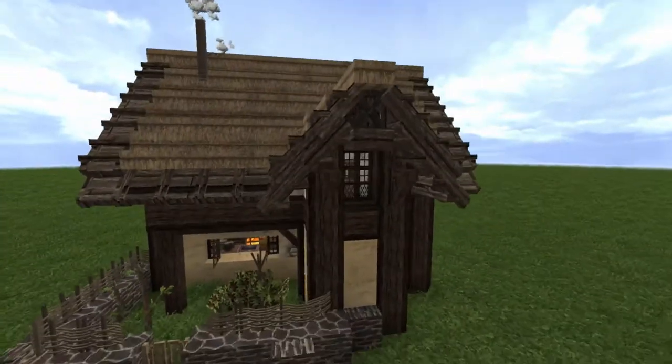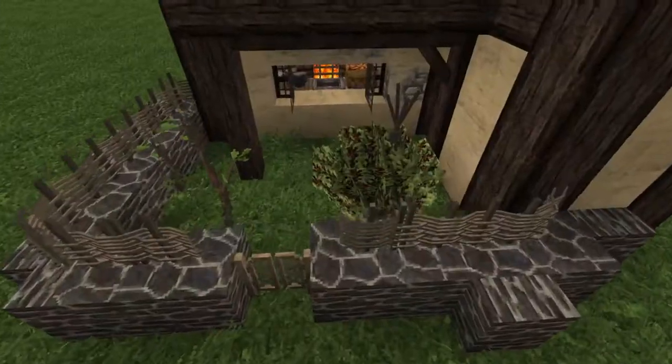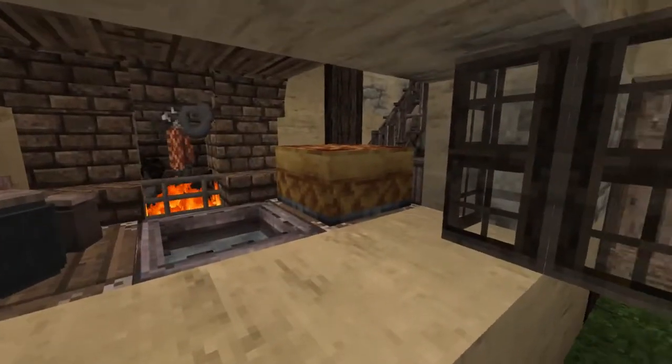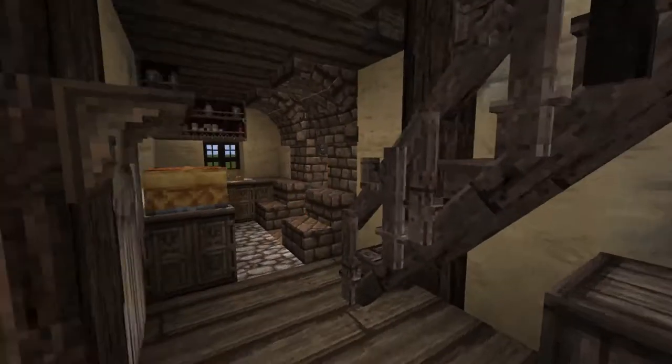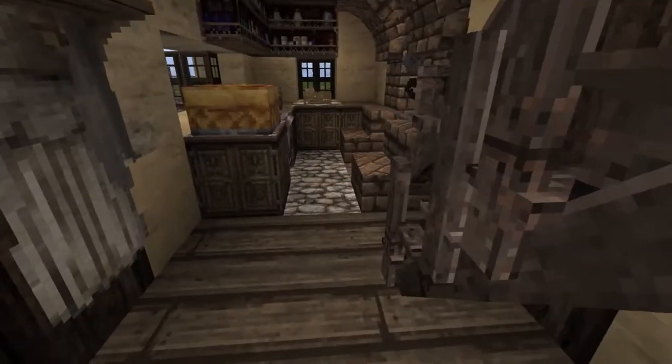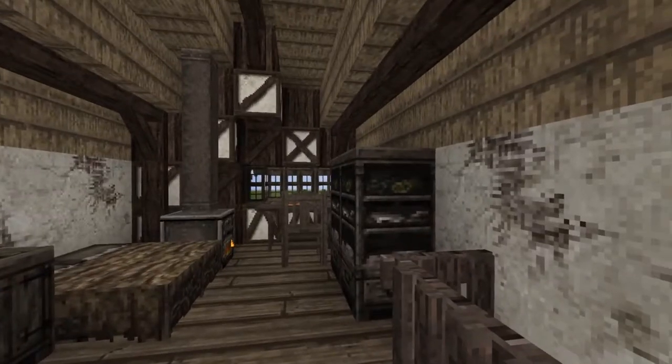We won't be doing very much detail with this version. I'm not going to show you how to do the yard, for example, and I'm definitely not going to show you how to do the interior — that is up to you to decide. This is how much space that we have inside of the house. We have this nice giant hearth here, which I will show you how to make. And then upstairs, this is how much space that we have here.